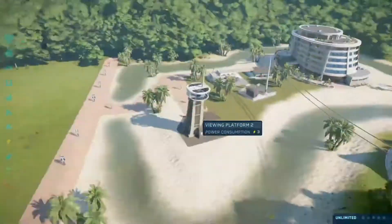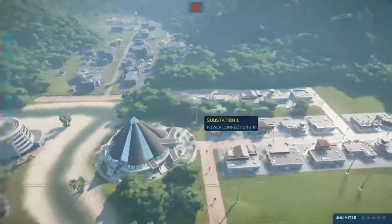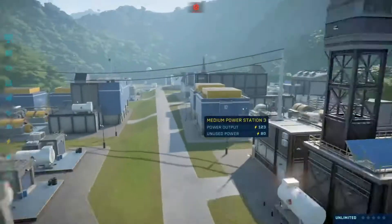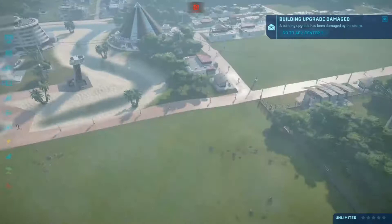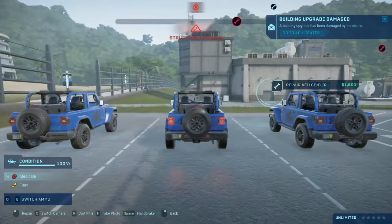Oh no, there's a storm warning — that is not good. Hopefully nothing is going to happen. For now let's build. There's no one in the park so I don't have to worry. Oh, and yes, the AC center is damaged. This is what the Ranger team is for.